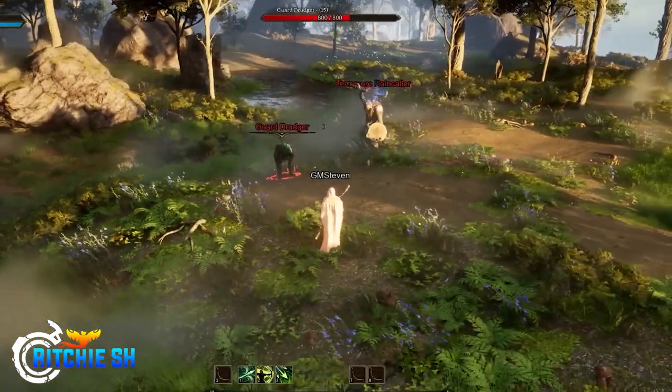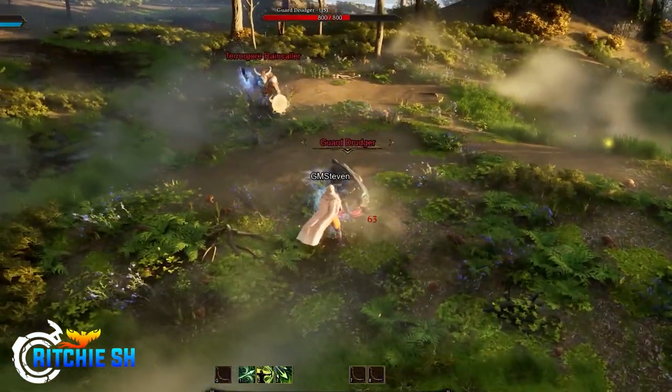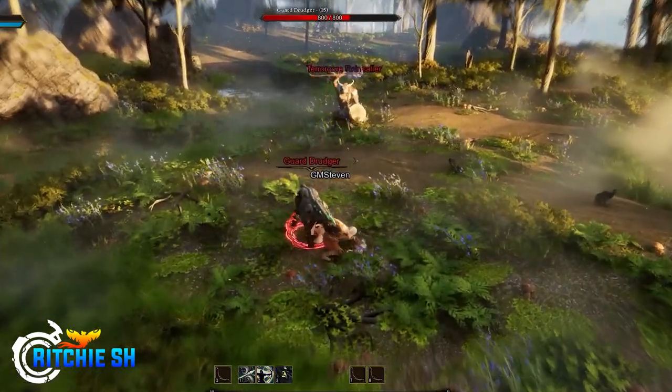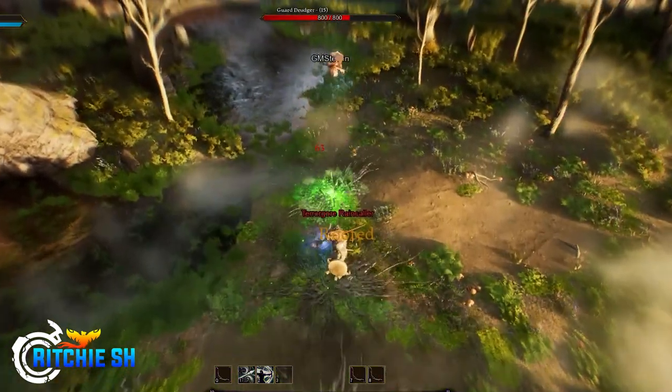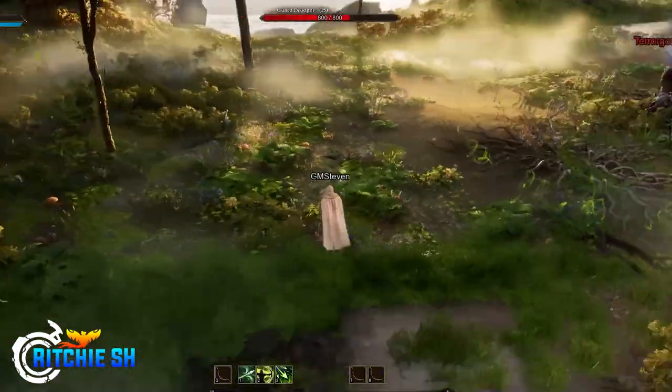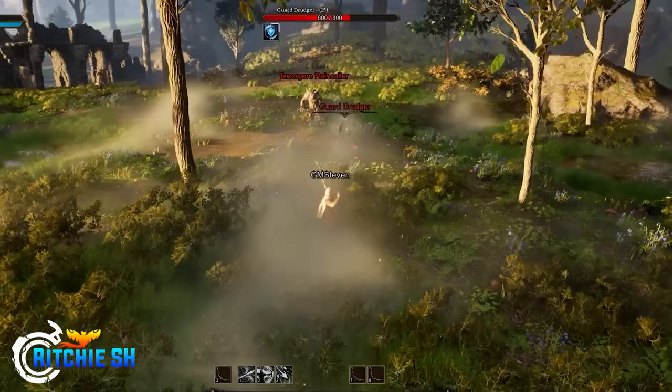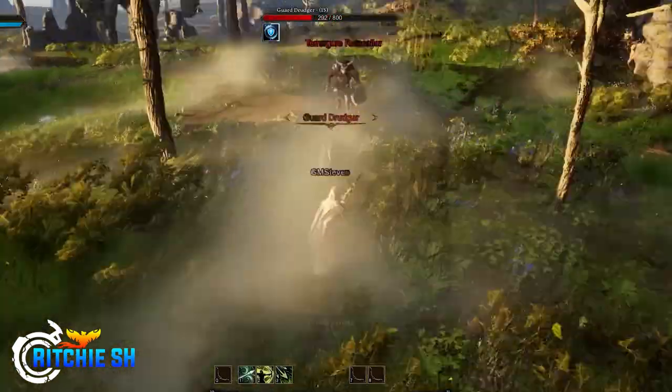From there we got the basic ranged weapon showcase, giving us the Empyrean elf taking on some minotaurs. This was a much more in-depth look at the class compared to the fighter, and was a lot more fun to see, as the ranger used a variety of abilities to move around the battlefield along with taking focus to deal massive amounts of damage.